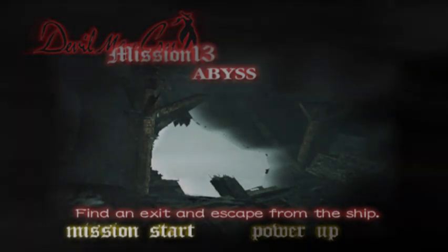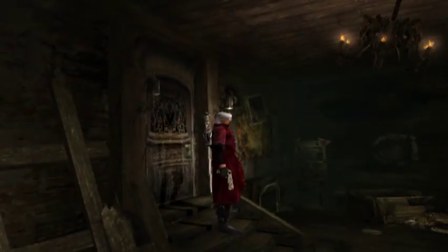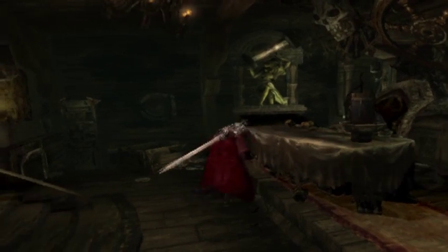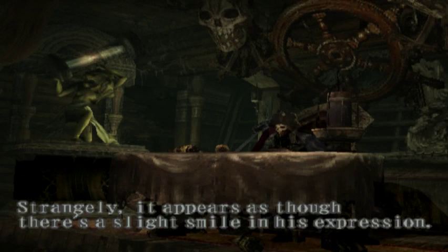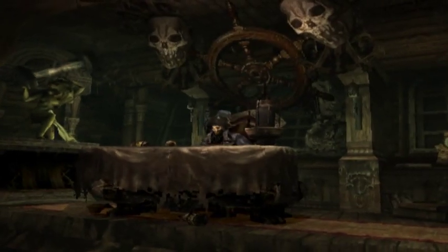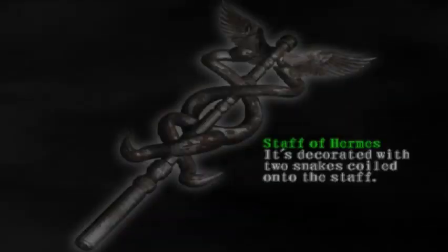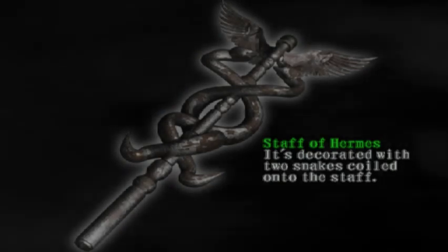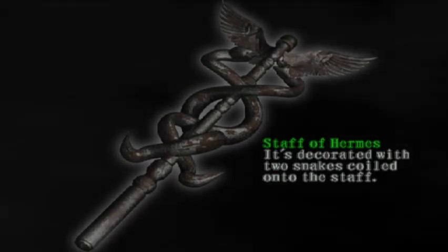Abyss — find an exit and escape from the ship. Mission 13. Now we're finally in the fucking captain's deck. It's the skeleton of the captain; strangely it appears as though there is a slight smile in his expression. That is disturbing, I don't want to fucking mess with that shit. Anyway, this is the fucking item that we came all the way over here to collect. Spoiler alert — once we go back inside the castle, this is what we need.